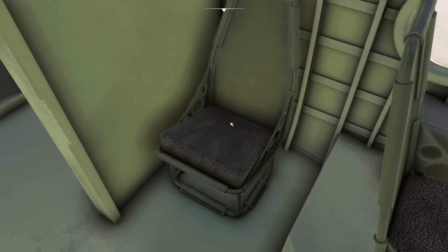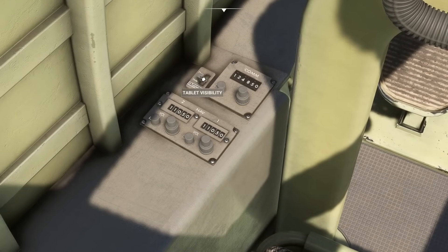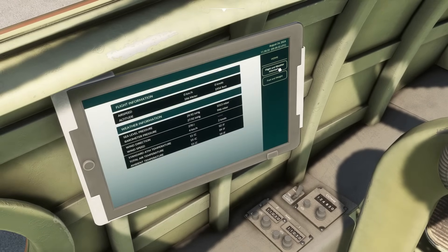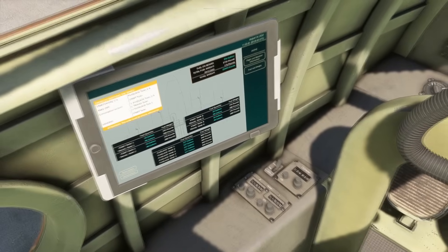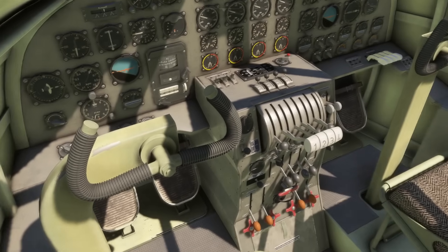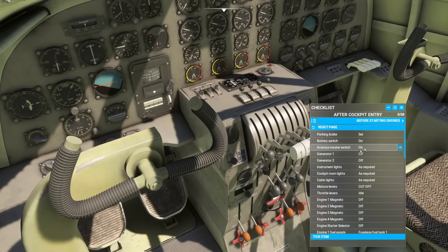If you're feeling lazy and want to do it the modern way, there's navcom down here. Tablet visibility is very useful to have - we can go through various start systems, imperial and metric numbers, and other details. We'll leave this for now because we're going to go through the checklist. It's a very complicated aircraft and there's a lot going on.